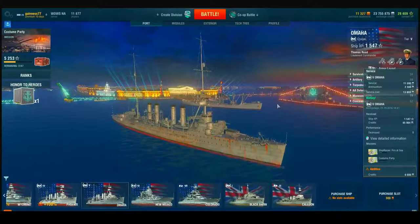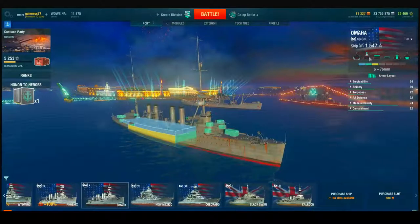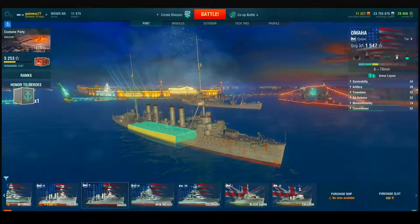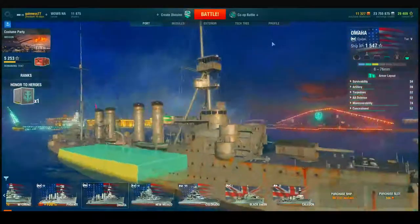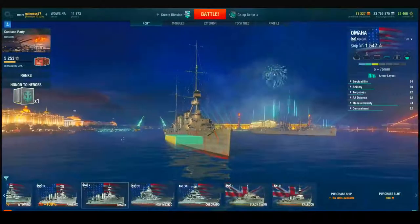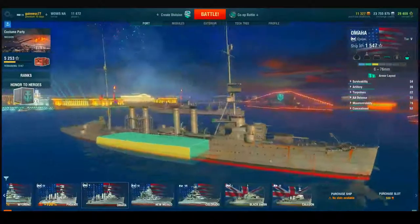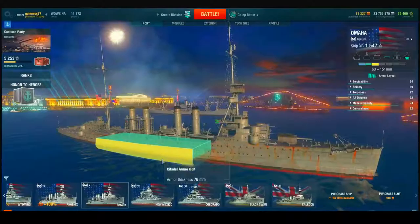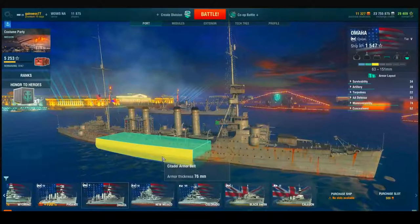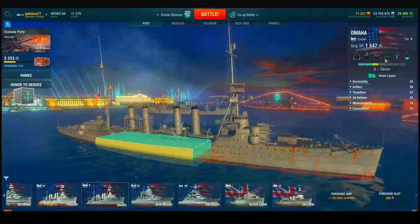If you get sunk at tier 7, 8, 9, or 10, you're going to come out with negative money. Let's take a look at the armor layout. Wipe out the filters and get down to the nitty gritty of the citadel. Look how much of this citadel is above the waterline and how big it is — it's completely exposed.